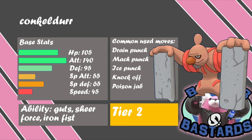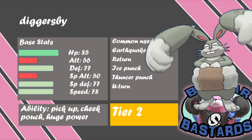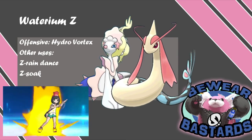My third Tier 3 pick is Diggersby. Looking at the stats, they're pretty short, let's be honest, but there's one redeeming quality that makes Diggersby great — and that is Huge Power. Huge Power doubles Diggersby's Attack, which is actually super great because it also gets U-turn. It has decent Speed, and with Huge Power it has good Attack and a solid Earthquake. Having access to U-turn next to my Rotom is also great to have.